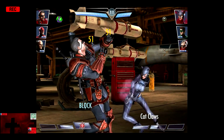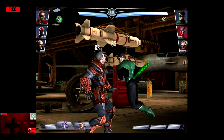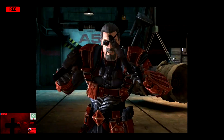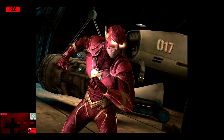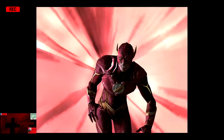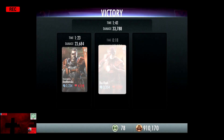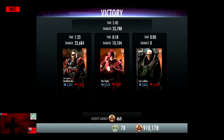Beating down Catwoman, who's at two and a half bars. Another Cat Claws for about 180 damage. Green Lantern comes in fresh. We're going to go off the second Eye for an Eye, and Green Lantern is eliminated. We'll get the Flash in for whatever comes in next. Solomon Grundy comes back in. We're going to go off a Speed Zone and Solomon Grundy is eliminated without a whole lot of problems. Catwoman comes in, Cat Dash for 1,023, and we punch out Catwoman for the victory in the first fight. 197 XP, as well as 460 credits.